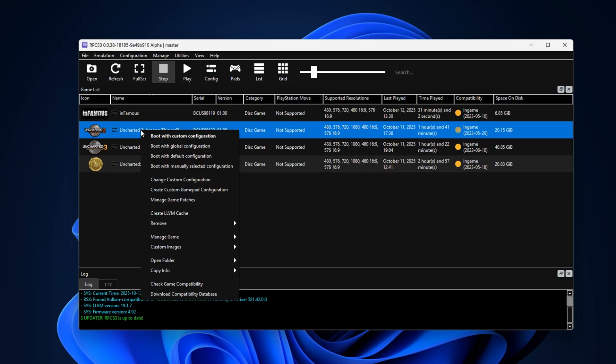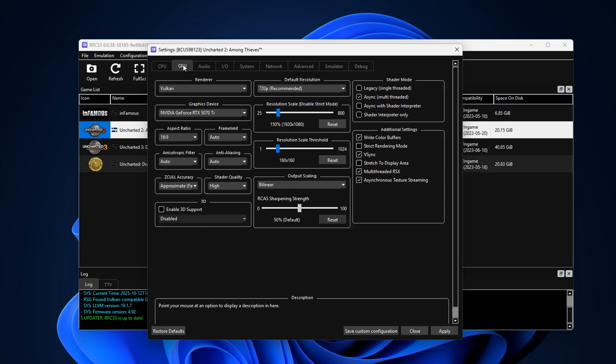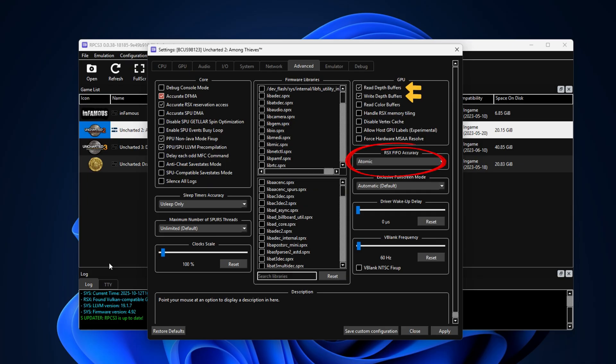Now let's have a look at the recommended settings. Under the CPU tab, you should switch the SPU block size from Safe to Mega. Moving on to GPU settings, there are quite a few things to change — just make sure that yours look like mine. I'll highlight the ones you should change. Under advanced settings, these are the settings you should change. When that's done, remember to save all the changes you made.